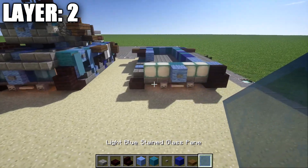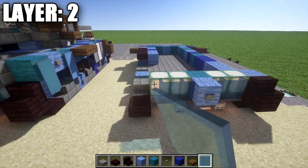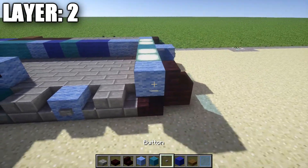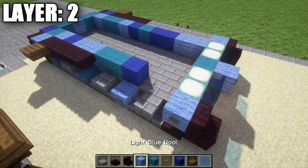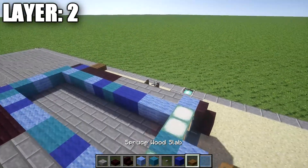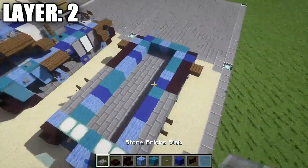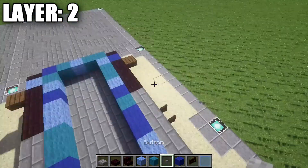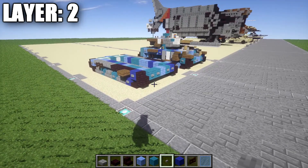Grab some light blue stained glass panes and place one and two on these sea lanterns, and the same over here — one and two. Over on the left side, we're going to copy the same design we did on the right side, so it's practically the same thing. Don't forget our dark wood fence gate coming off this top slab, and also don't forget to put that stone button back on that block. Once you have that finished, that does it for Layer 2.